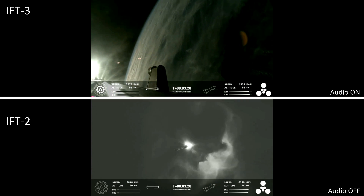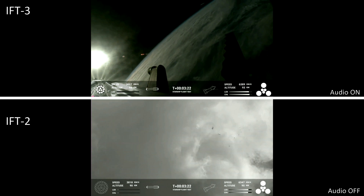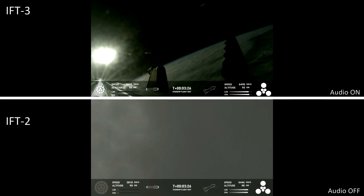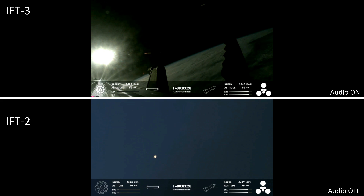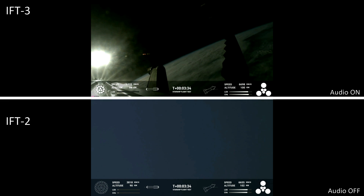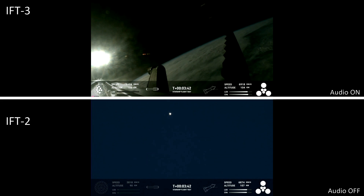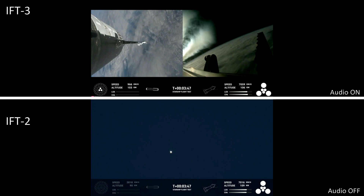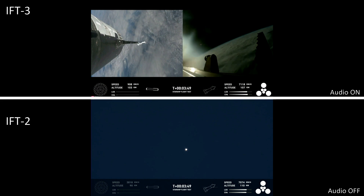I need a moment to pick my jaw up from the floor because these views are just stunning — these are live views from Starship. Ship avionics, power and telemetry nominal. The second stage of the ship, everything looking good and nominal. The first stage is currently performing the boost-back burn, expecting that to last about one minute. That boost-back burn propels the booster back towards the coast, taking it to a landing in the waters of the Gulf of Mexico.